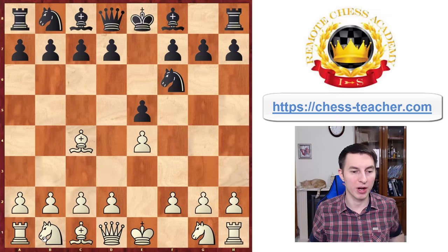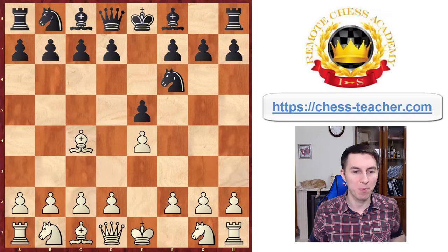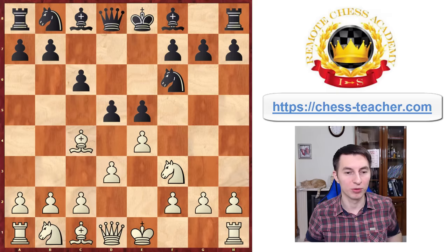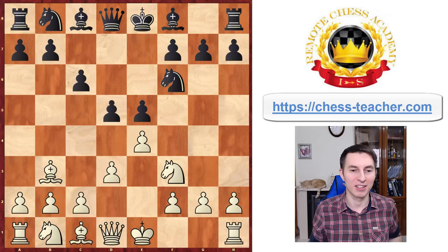Coming back to the starting position for the Bishop's Opening — we've analyzed natural moves like Knight c3 or Knight f3, both good. There's another move that sets a sneaky trap: if you play Pawn d3, it looks like you're letting black play c6 followed by d5, gaining space and central control. After Knight f3, black happily responds with Pawn d5, and then Bishop b3 — which looks like just a move — actually sets a really hidden trap.